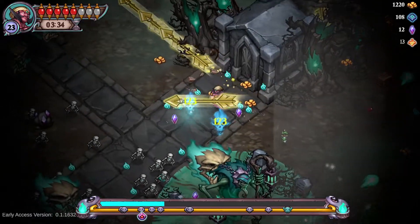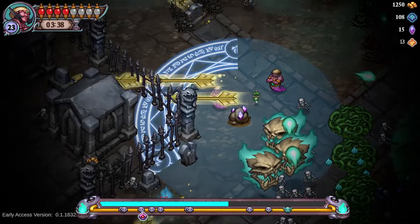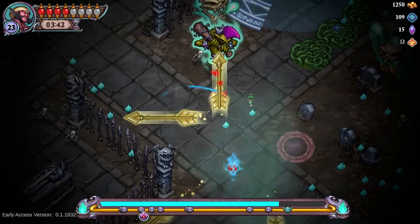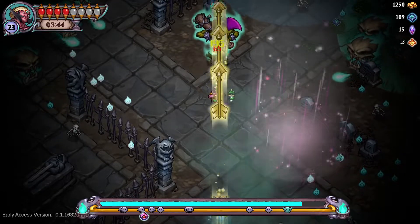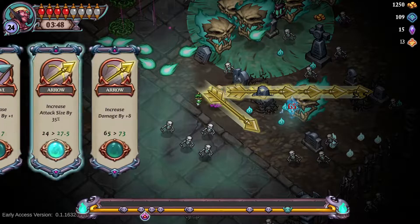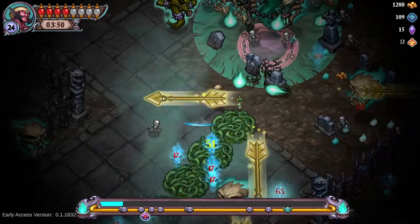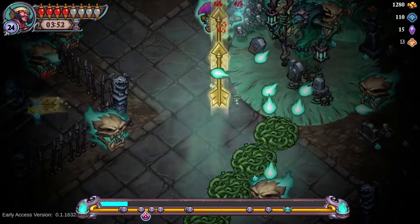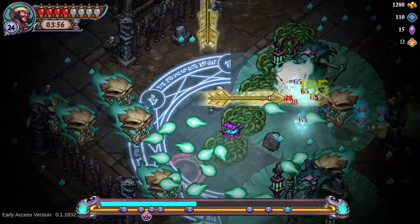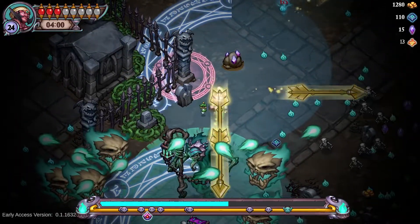I definitely need to focus on actual survival for a hot second. Taking a bit of damage. A mini boss — that is what I want to see. Get out of here, mini boss. Maybe not out of here just yet. I think you might be dead though. Get out of here! Die, die, die. They just have a lot of health now. That aura on Hugo — way problematic.